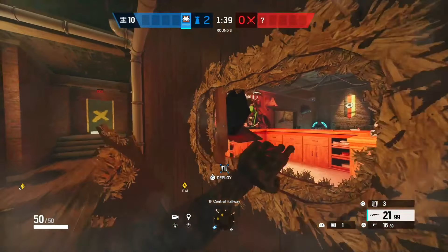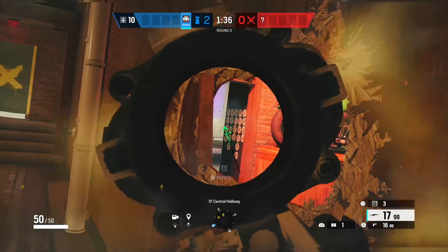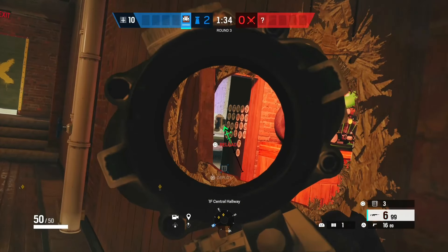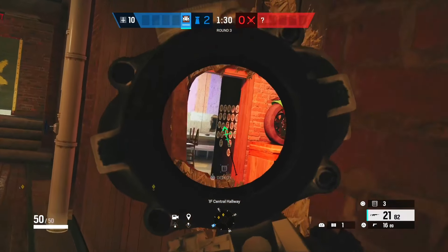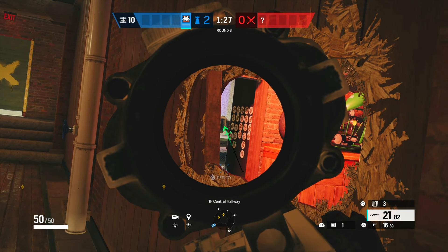Our final trick is a beautiful long angle from kitchen door all the way into secret or dark slash bottom red. And thankfully, it is pretty self-explanatory, so I'm not going to tell you how to use it, just that it is there.